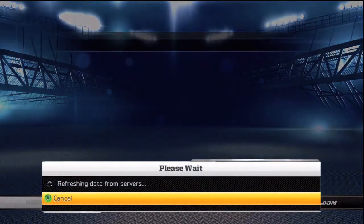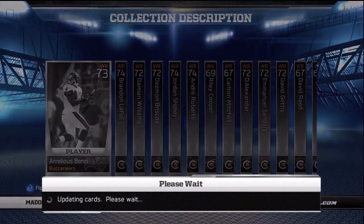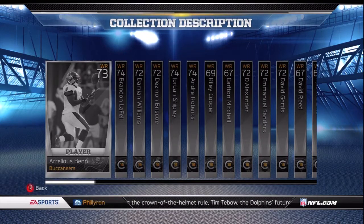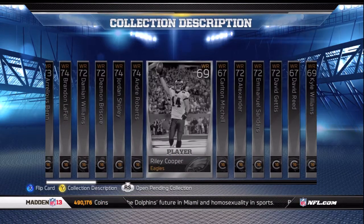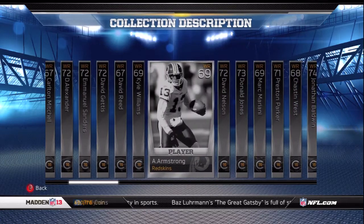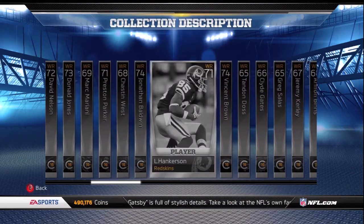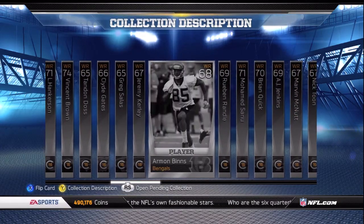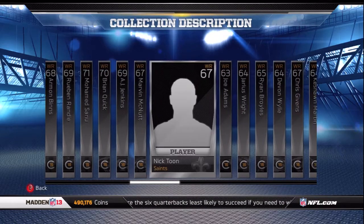The benefit of being registered with MUTtips.com is that all 81 of these receivers — the information you're going to see in this video — you've already received in your email. You don't need to go back and forth trying to figure out what cards are in the collection, or go between your reserves and the collection to figure out who you already have before hitting the auction block. I've been there, I know the frustration, and I'm trying to prevent you from going through that.